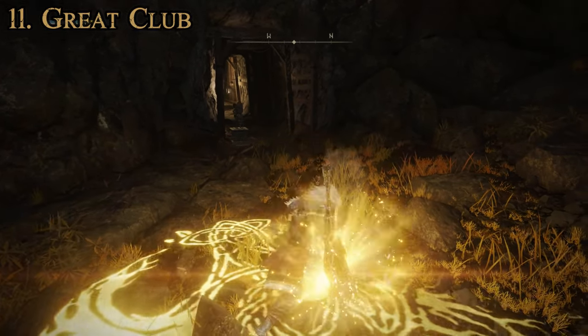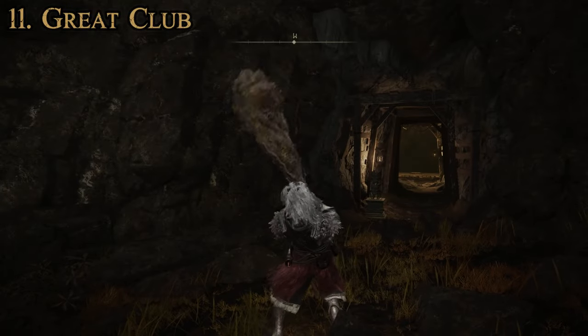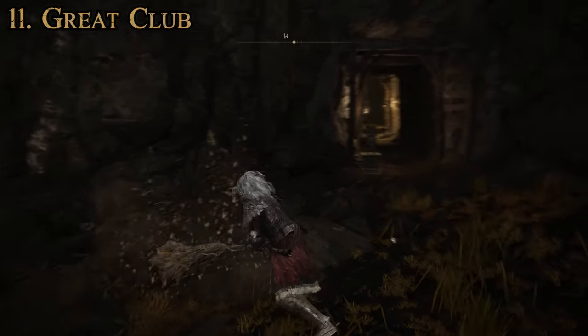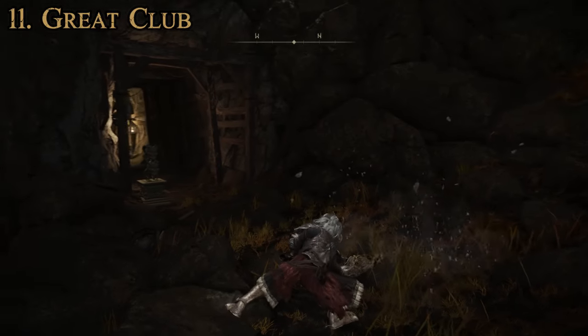If we do that, we smash it into the ground and hold it — we get all those darts coming out, and it can be pretty useful. But mostly people just like this weapon because you've got a big old bashing club that does a ton of damage and only requires strength to use.